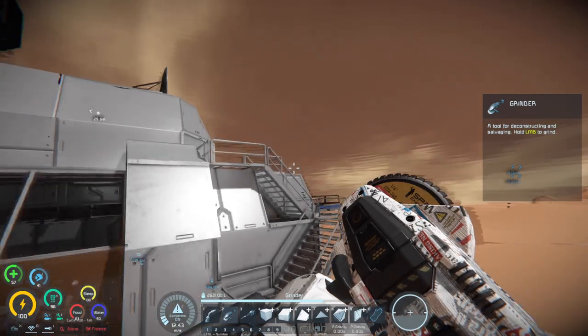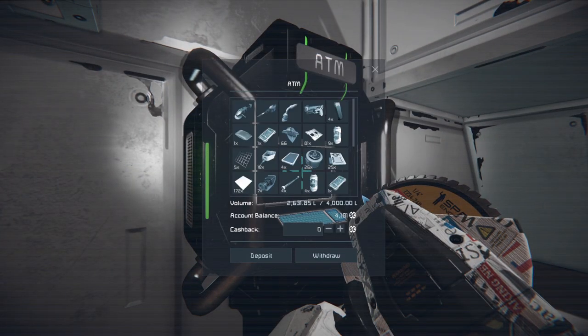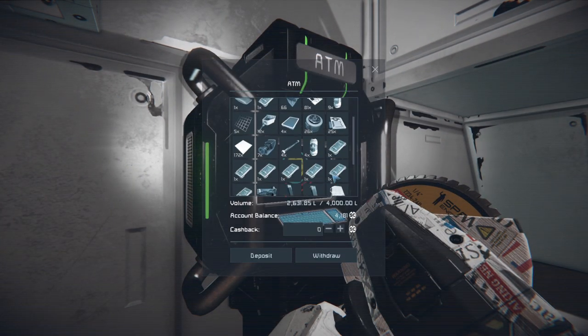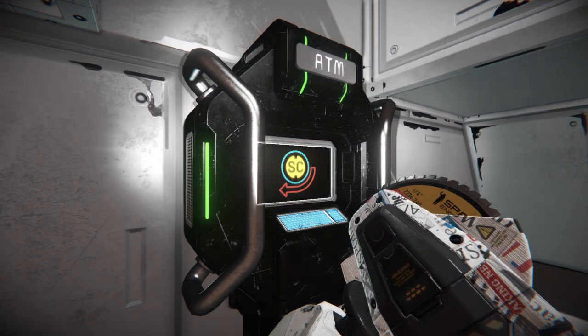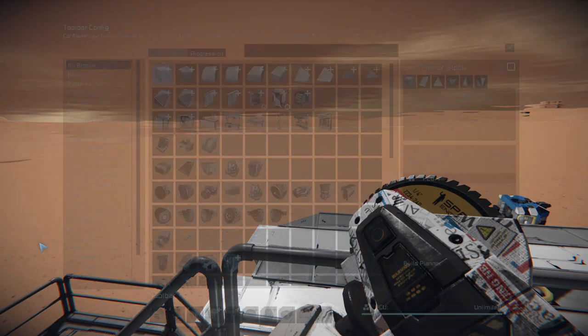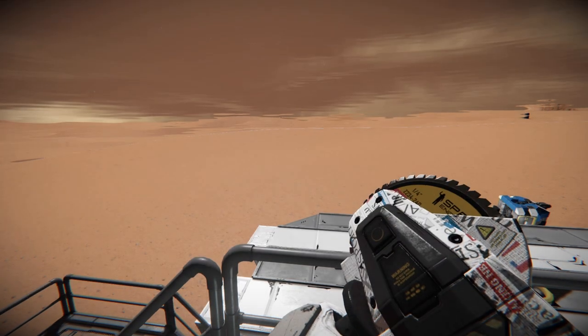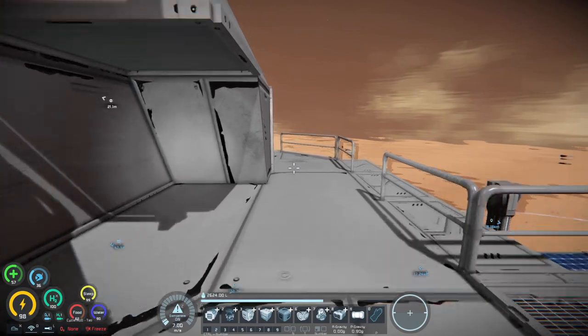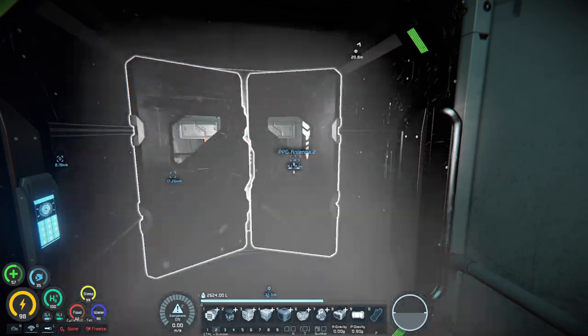We got a decent amount of stuff and some extra space credits. Let's put that in the ATM. That was a rough landing — I landed right on a crevice as we hit the ground, which popped me up. Luckily we built this thing pretty sturdily and it didn't affect it too much.